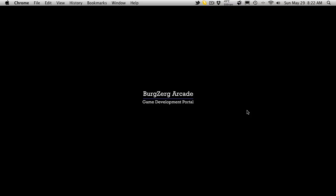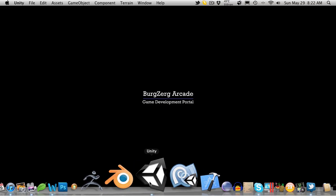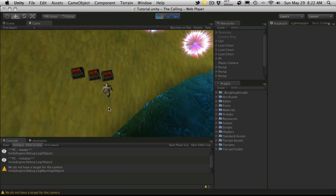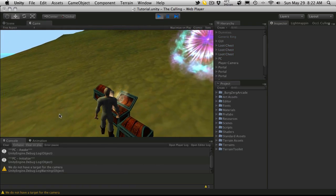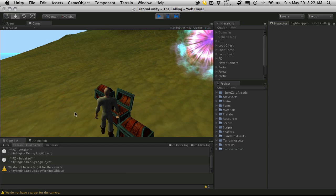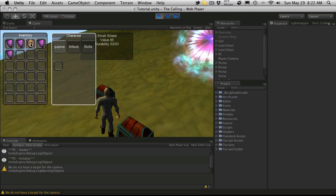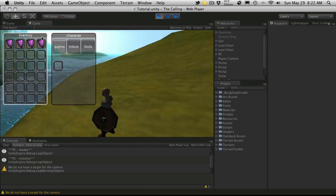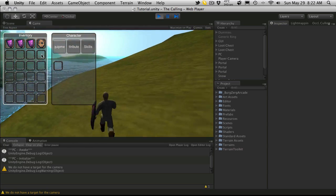Hi, this is PTA at Burgziger Arcade, and this is tutorial 233. So we left off in our last tutorial having just gotten shields working properly, so that when we loot them from the chest they're actually being equipped to the right area. Let's go ahead and grab that just for a recap - I'll put my character panel and inventory panel up and equip a shield. There we go, it's in the right spot, and we'll grab a different shield and see that everything's switching fine.